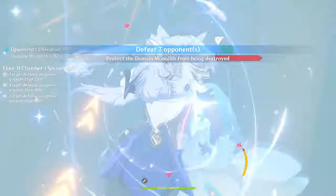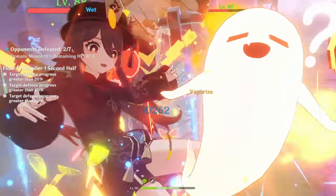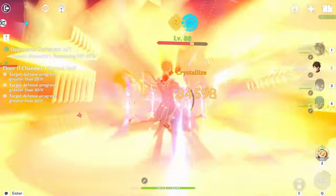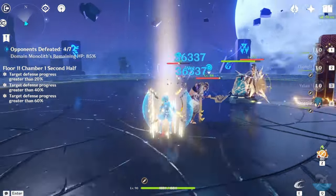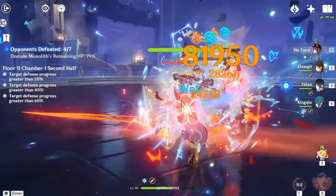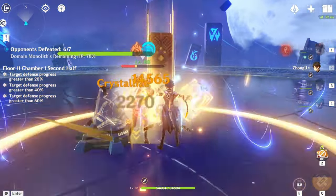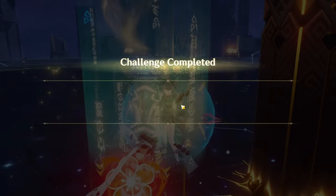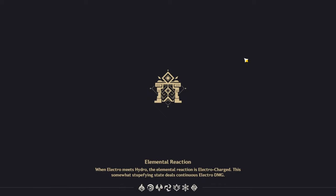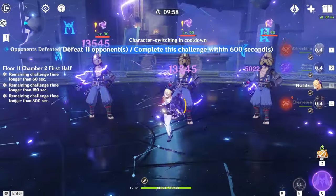For the second half, there are shrooms and a bunch of other random enemies. You can run an Anemo team with a crowd controller to deal with the flying enemies — aka the flying shrooms. Or you can just run your best team. I did mess up a bit here because I got stuck on the monolith. Sometimes if you attack, you can get stuck on it — and enemies can get stuck too. Just keep that in mind on monolith floors.